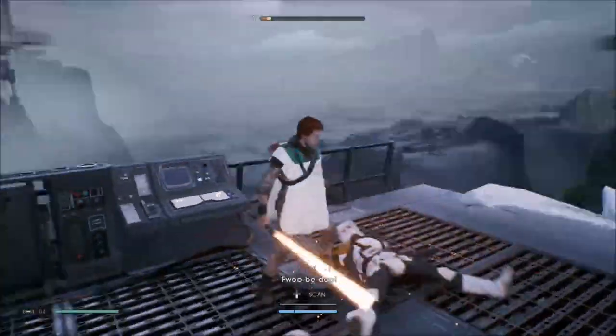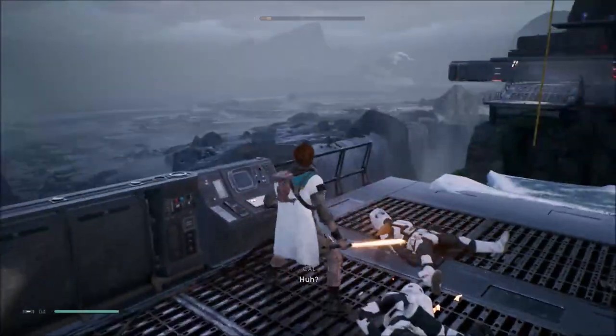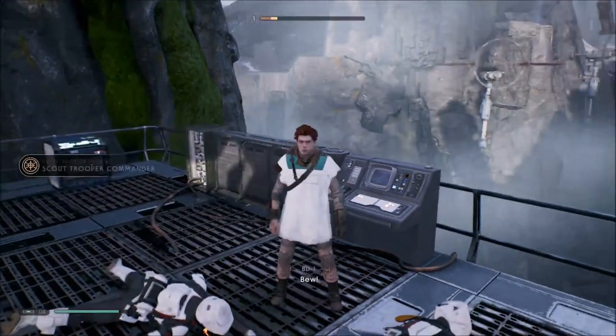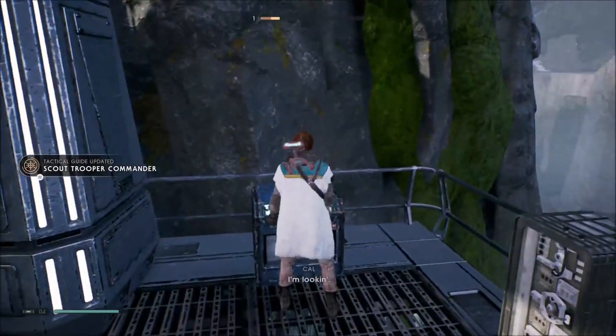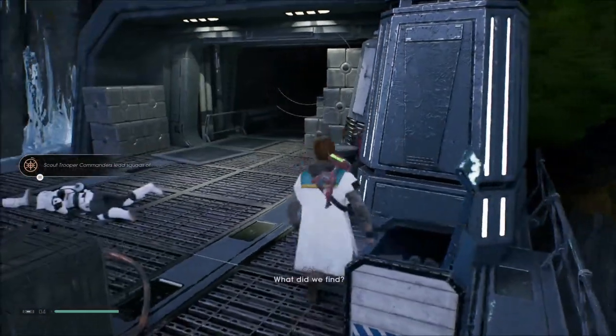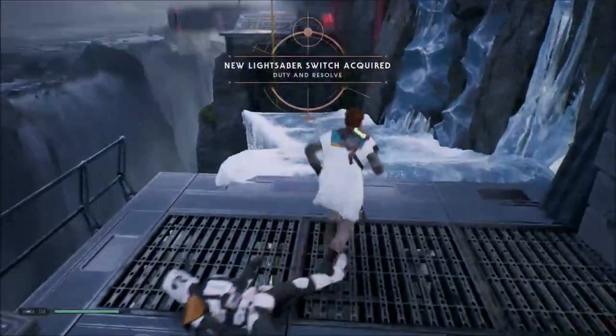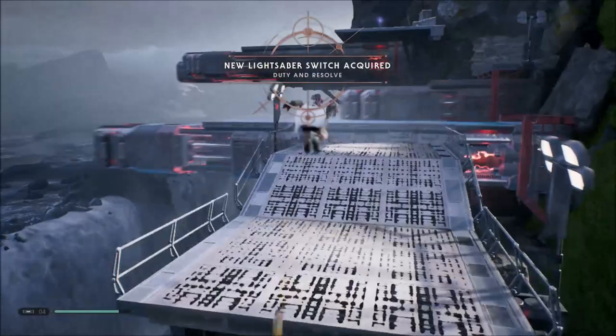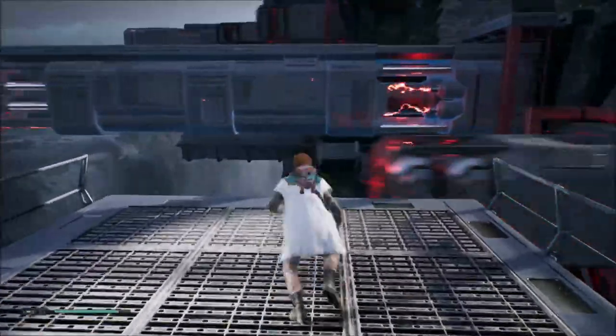They're just there preventing other people from scavenging this area — which they probably think I'm doing right now. BD-1 wants me to scan this — it's a Scout Trooper Commander. We got another lightsaber switch skin.